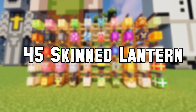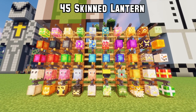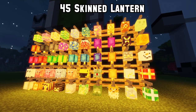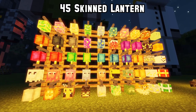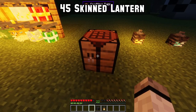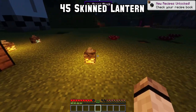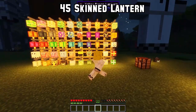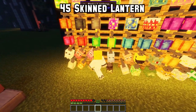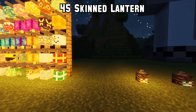Number 45: Now to a deco mod that building fans will love. Skinned Lantern makes lamps just a little bit cooler — you can add custom skins over them like Christmas, mob-themed or plain unicolor designs. To get one just view the recipe with JEI. Best of all, it is compatible with Supplementaries, meaning all of them have animations. For every skinned lantern there's also a soul fire variant.